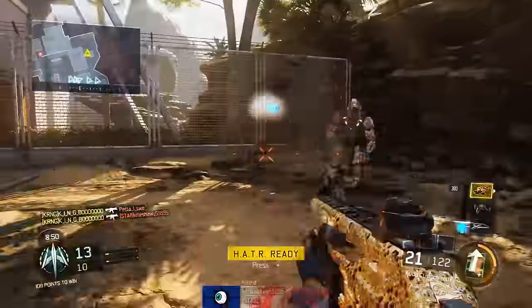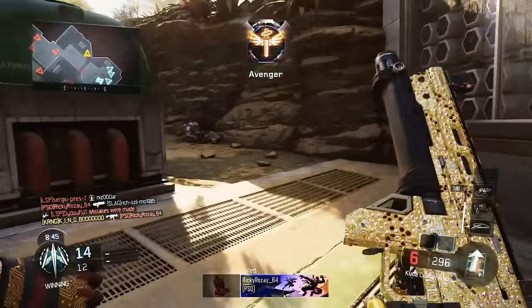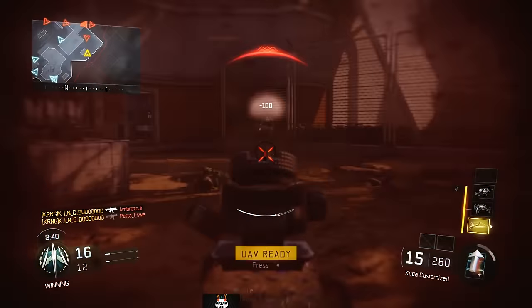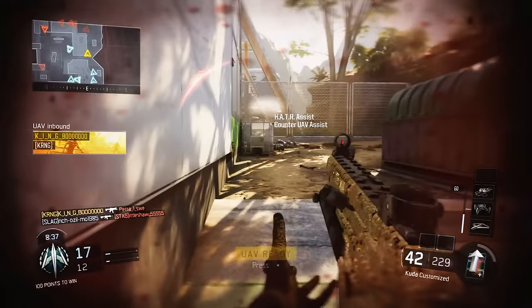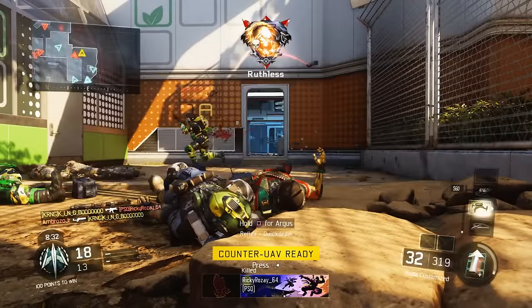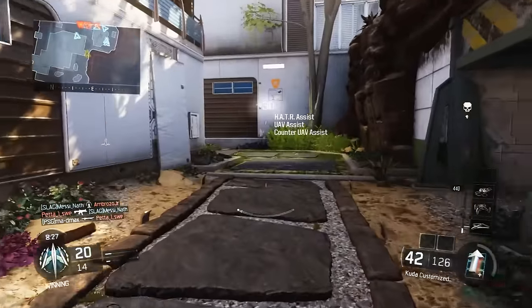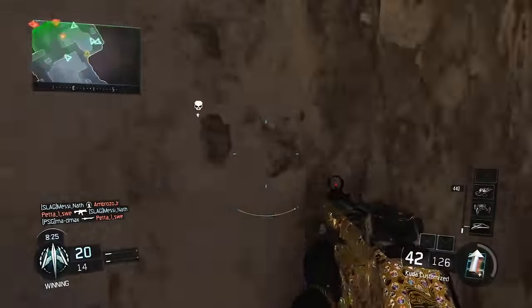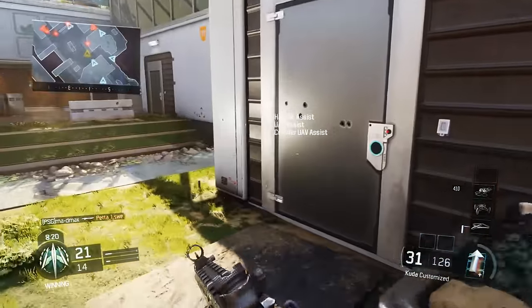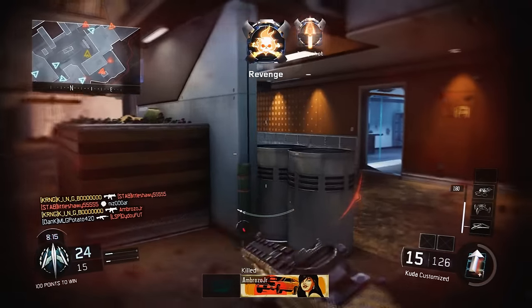In today's video I'm illustrating this class setup really well because I get a 55-kill TDM — non-lethal, bearing in mind I'm using the UAV, counter UAV, and the Hater, so I can't get any kills with my kill streaks since they only show things on the radar or block it. Because of that I have to run around by myself getting all these kills with my gun. We're only playing 6v6, so it only goes up to 100 — that's more than half the kills in the whole TDM.